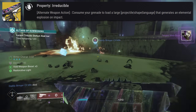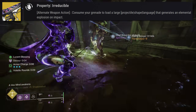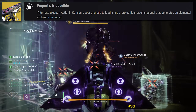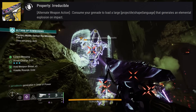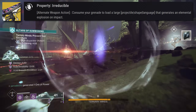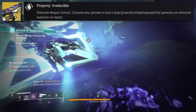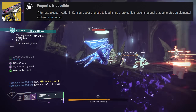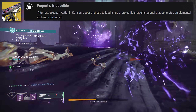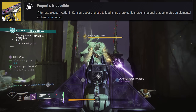Property Irreducible states that if you hold your Reload button, you'll consume your grenade to load a large projectile shape — language that generates an elemental explosion on impact. Property Undecidable is a cool gimmick, but if all you care about is performance, Property Irreducible is the perk to focus on. The animation for this is sick — props to the artists at Bungie. It's mesmerizing to watch, especially considering how it changes depending on your subclass.